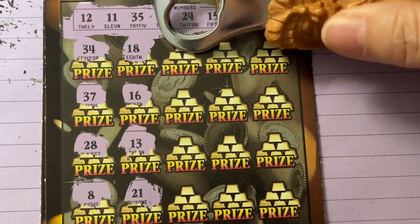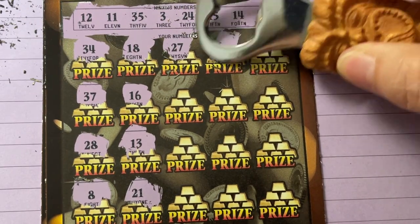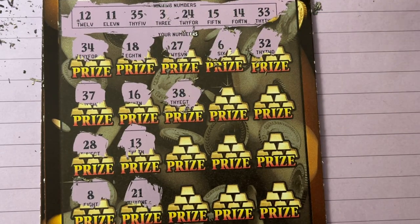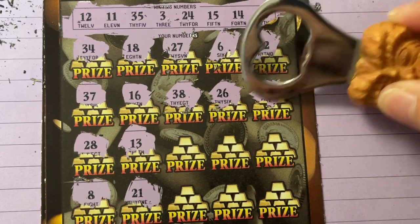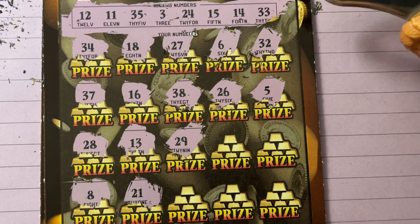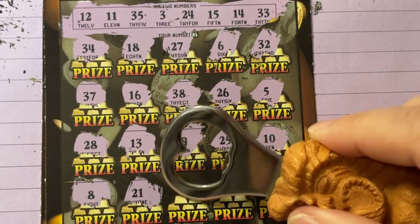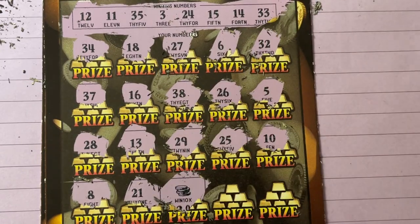Let me move my ink pen out of the way so it's not hitting me on the elbow. Let's try over here — 27 no, 6 no, 32 no — we have 33 up there. 38 no, 26 that's a no, 5 — we have 15. 29 — 29, we have that! 24. Oh, 25 — one off. 10 — we have 11, 11 — one off. Oh, we have a symbol! Hey guys, we have a symbol — look at that! So it's a win, yay!